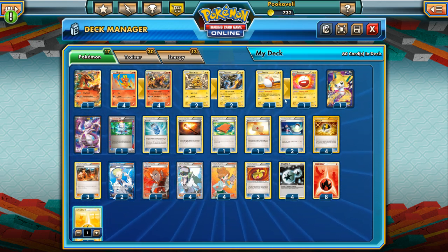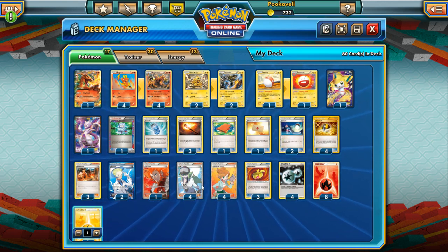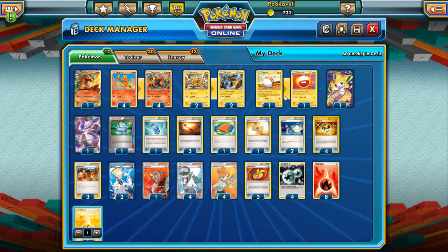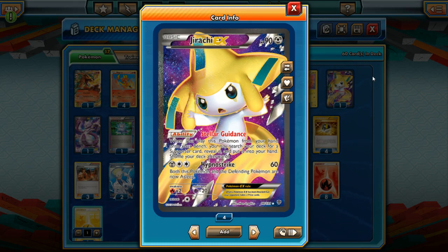We also have some supporting cast. One of our big supporters is going to be Electrode. Since we are using Blacksmith as the supporter for the turn pretty frequently, Magnetic Draw allows us to draw until we have four cards. It just works really well with Blacksmith — still being able to draw cards while also playing Blacksmith as your supporter when normally you would like to draw cards instead with Professor Juniper, N, or Colress. Electrode fills in the blanks there.